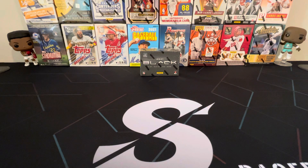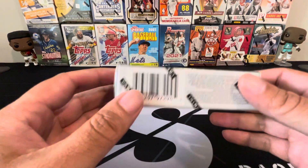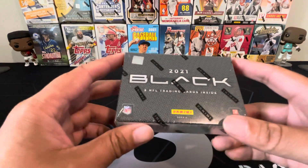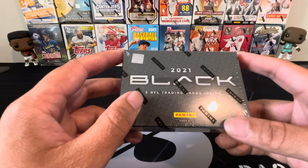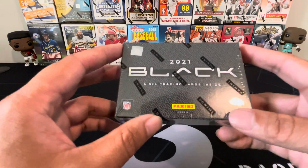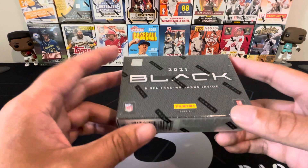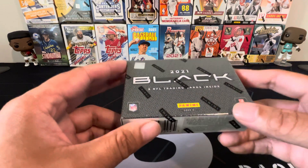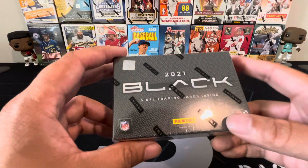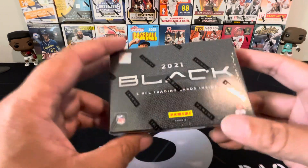Right here we have the all-new Black hobby box, and this is honestly the smallest hobby box I've ever seen in my life. Super small box — it's only five cards per box. You should get two autographs and one mem card. One of the autographs should be a RPA. I love this draft class, hopefully we pull a big player. You should also get one base card and one base parallel per box on average. There are a few short prints we should look out for — force field regulators and white knights. If we find any of those, we'll definitely show them off.